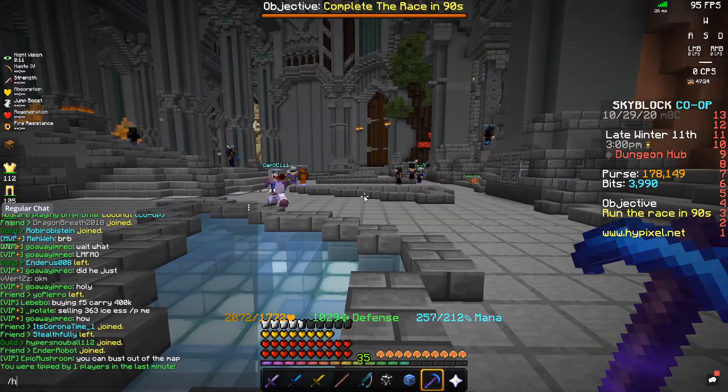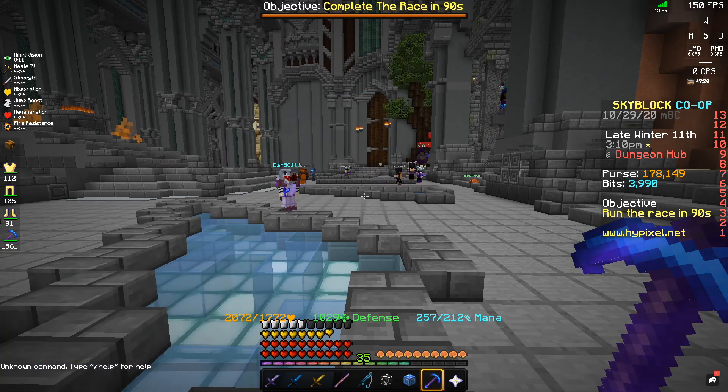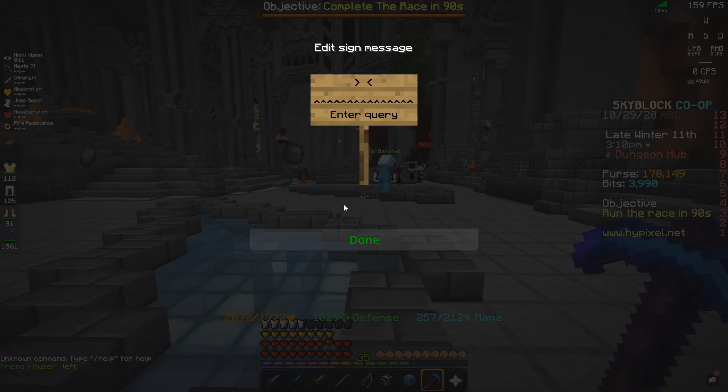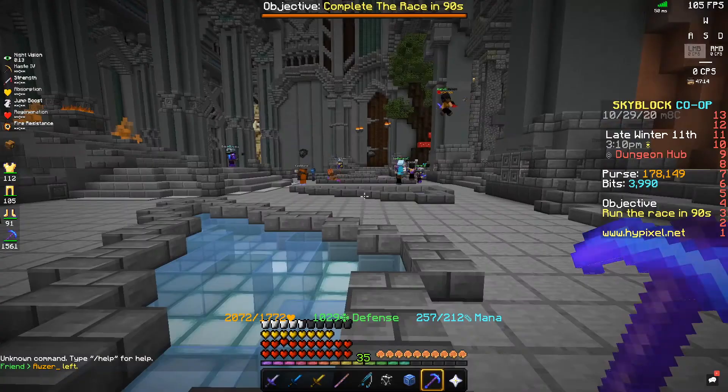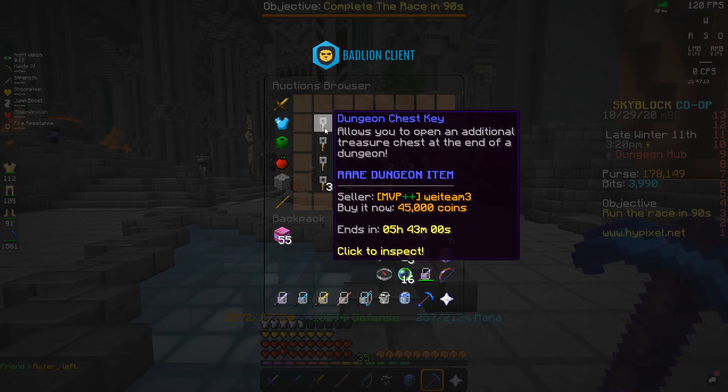All you have to do is go into the Auction House — if I can spell — you go buy yourself a tripwire hook. You can see some of these are selling, and then you buy a tripwire hook.